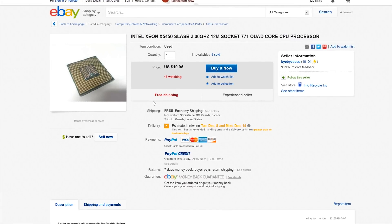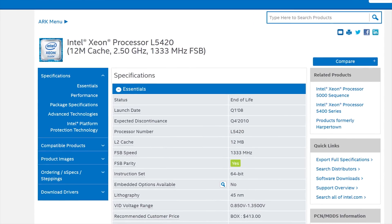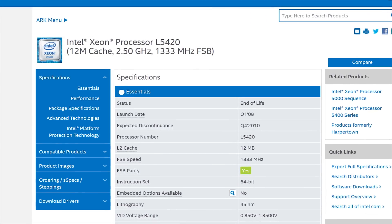Note that when you buy your CPUs, you will need two of the same model for your dual socket motherboard. I ended up with a pair of L5420 chips at 2.4 GHz.